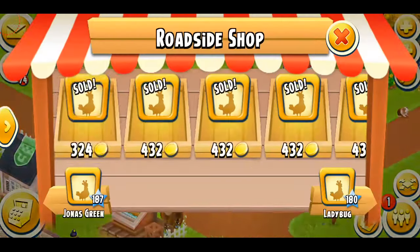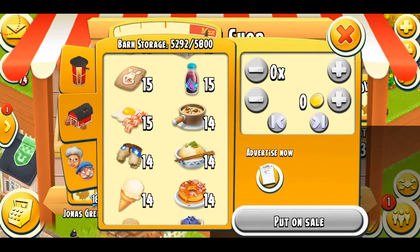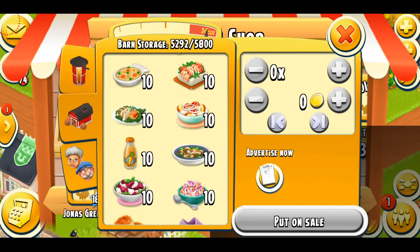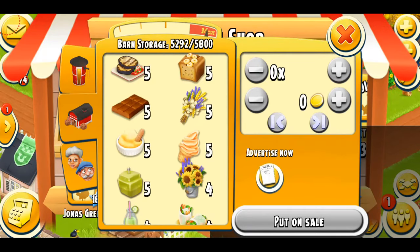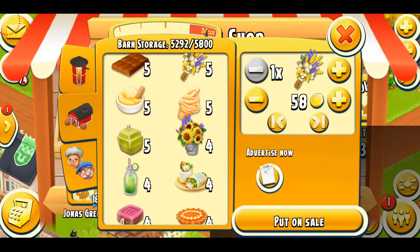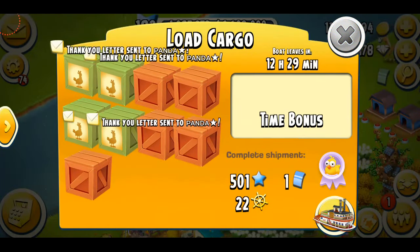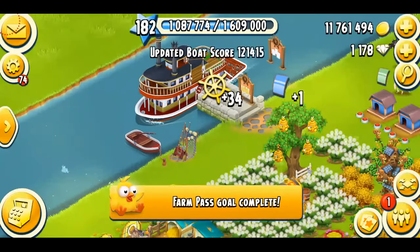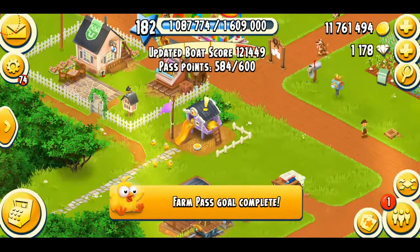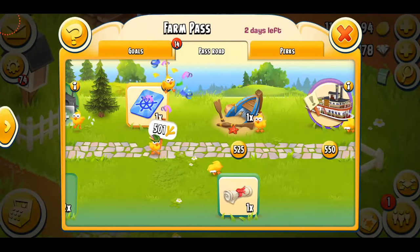I'm going to put out an advertisement so someone can help me. Let's complete this boat and send it away — that's going to give me 85 more points. Finally, here we go — time to collect the decorations!